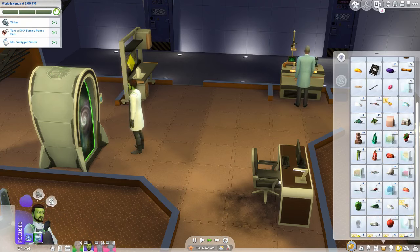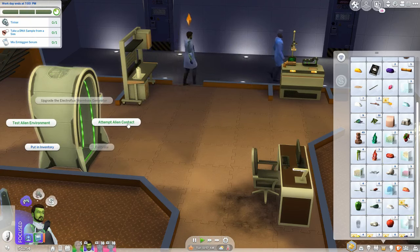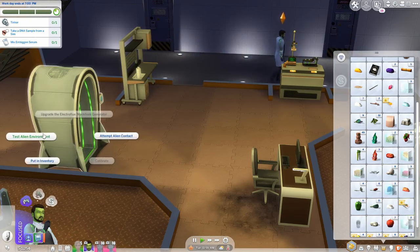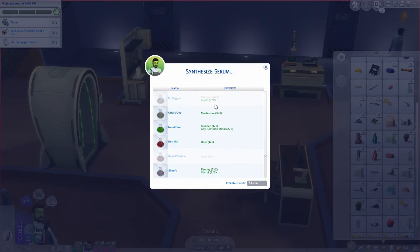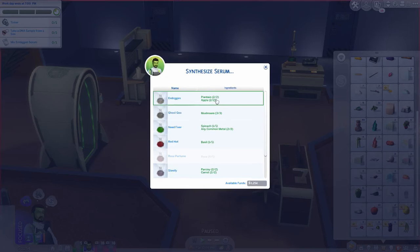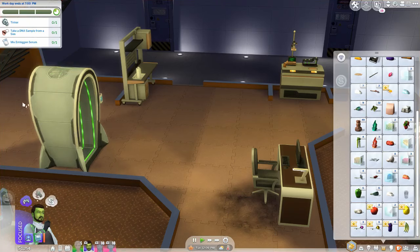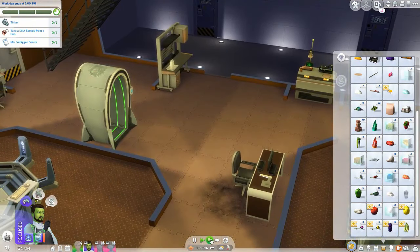Take a DNA sample from a sim. Test alien environment — what does that mean? I don't know. Can we make the embiggen serum now? We still have no plantains. Oh wait, we still have some seed packets to open. Can we make it now? Yes we can! Right, and we take a DNA sample. Let's mix the serum.